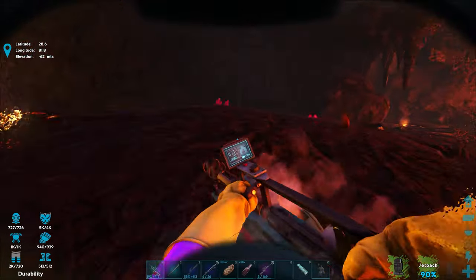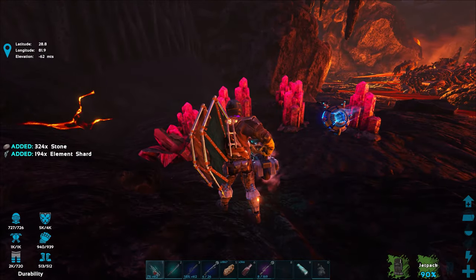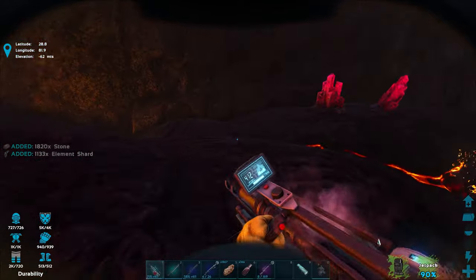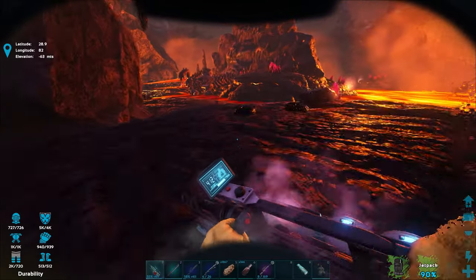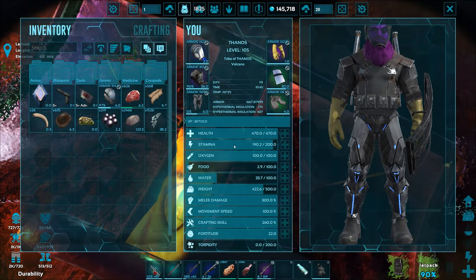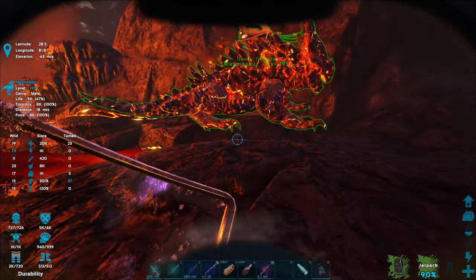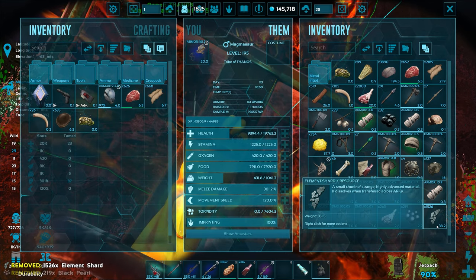Maybe third-person is better for this — actually first-person is better, you can see the laser. It's kind of ranged which I like, it's interesting. I just really need to keep leveling up the weapon damage — get it up to 700, the limit — then it'll be more comparable to that metal pickaxe. We got a little more black pearls. I still need stone — and of course you get chitin from arthropods and scorpions using the chainsaw, and I combine it with stone to make polymer.